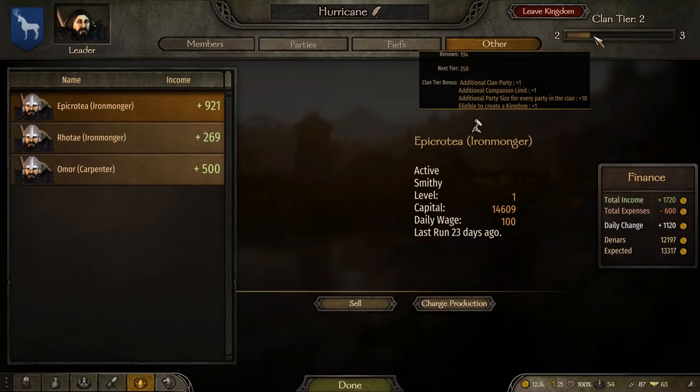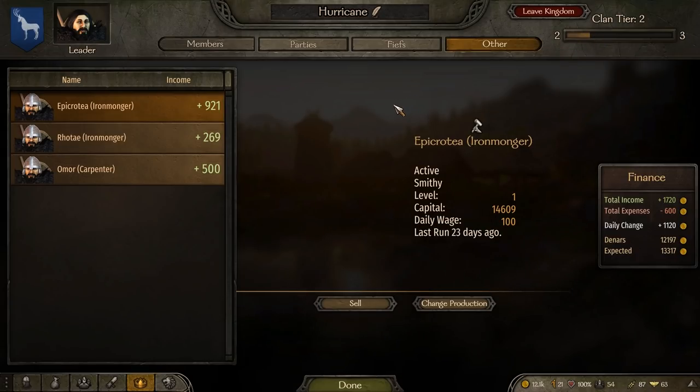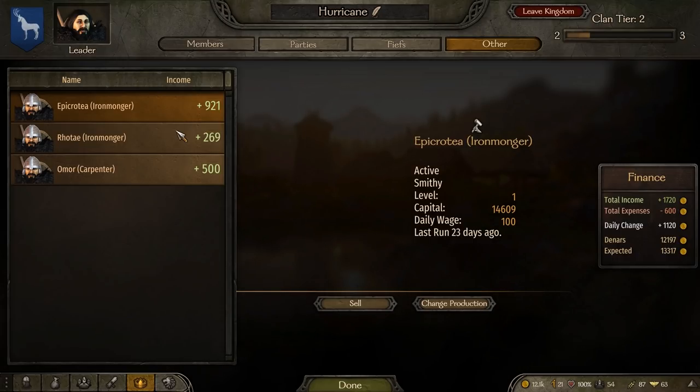The thing is, when your army gets bigger, mine costs me about 600 gold a day, so you need these workshops to counteract that and make additional money. Definitely go buy one if you can afford it. I know it's a heavy investment at first, but the smithy here makes 1,000 gold and the woodworker makes 500, so you pay it off pretty quickly.